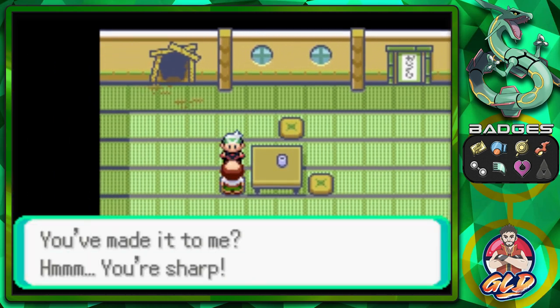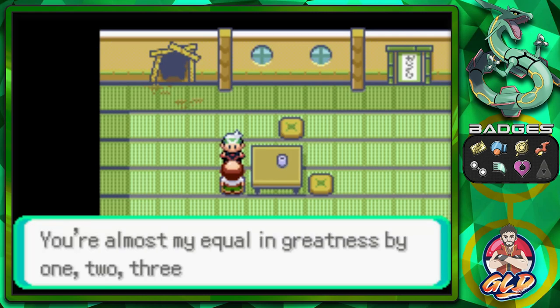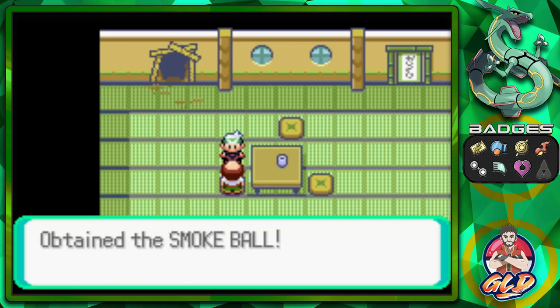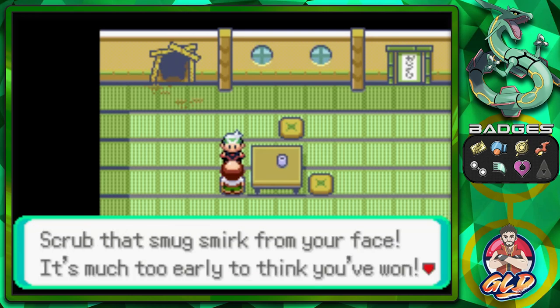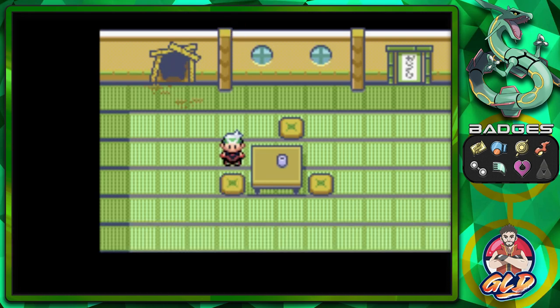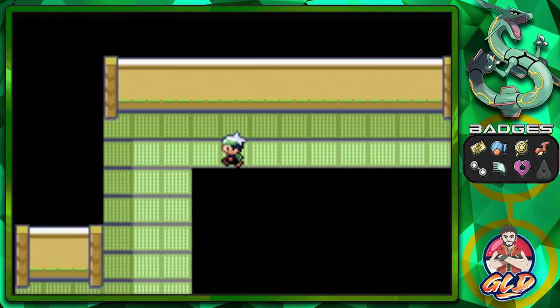Let's talk to the Trick Master. He says: 'Heck, you've made it to me! You're sharp — took me all night to shove those boulders. You're almost my equal in greatness by one, two, three places. Fine, you have earned this reward.' We get a Smoke Ball — an item you can give to your Pokemon that allows it to easily escape from wild Pokemon even if it's underleveled.